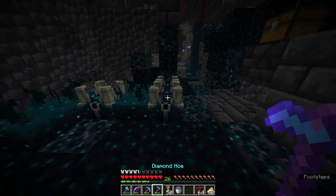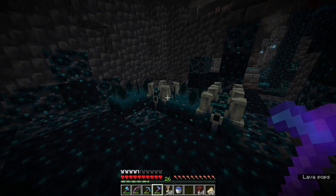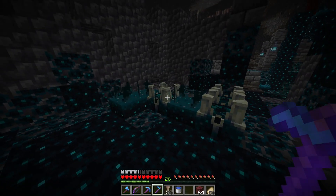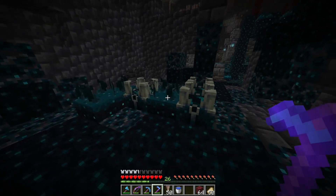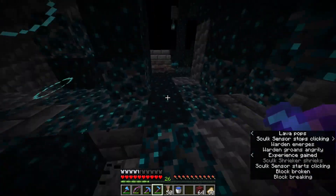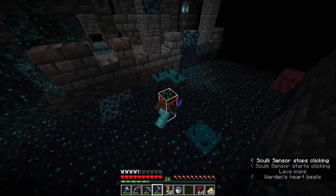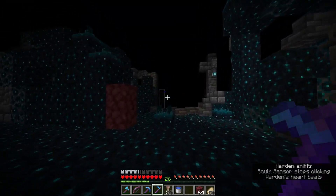If you see one of these skulk sensors on their own and there are none nearby — like if I break it, they will activate these sensors and trigger the other two. If I break them quick enough — well, I can't, but we now have a warden.